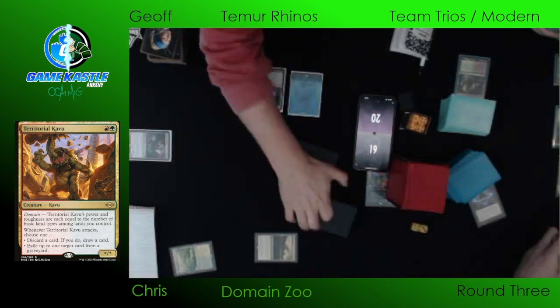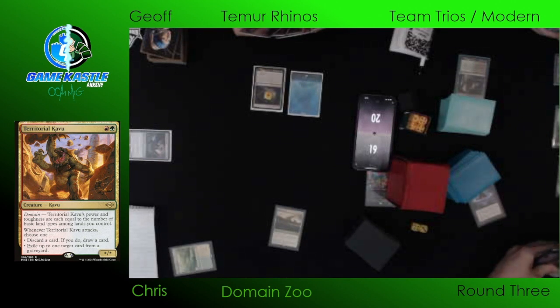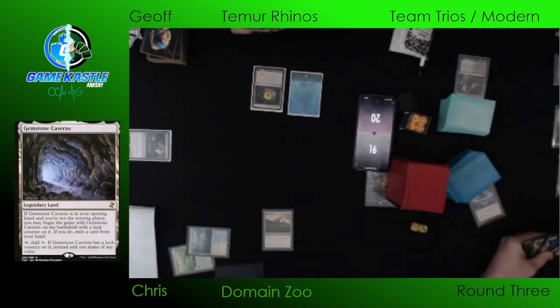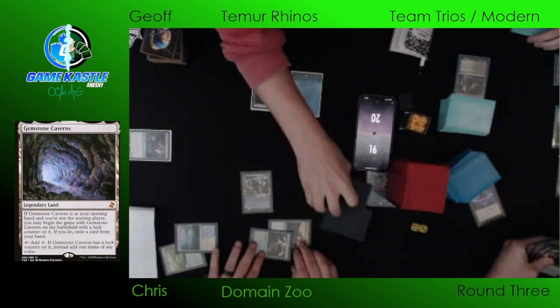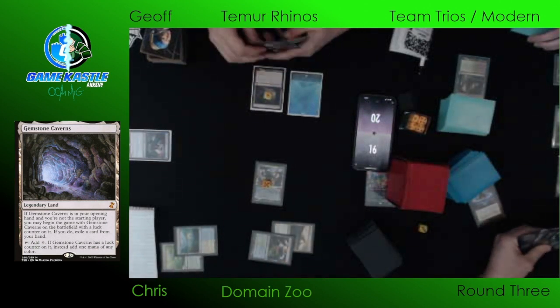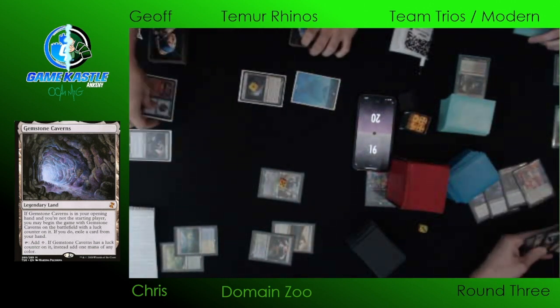They're just trying to get to three mana. He started with Gemstone Caverns in play — Gemstone Caverns into an Island — and then we see a Savai Triome from Domain Zoo. He's on the draw. It does have the luck counter on it. Gemstone Caverns — you can start with it in play if it's in your opening seven and you did not go first. What a land. And at the bottom, Temur Rhinos now has all five basic land types, and it's a 5/5 for two mana — that Territorial Kavu.